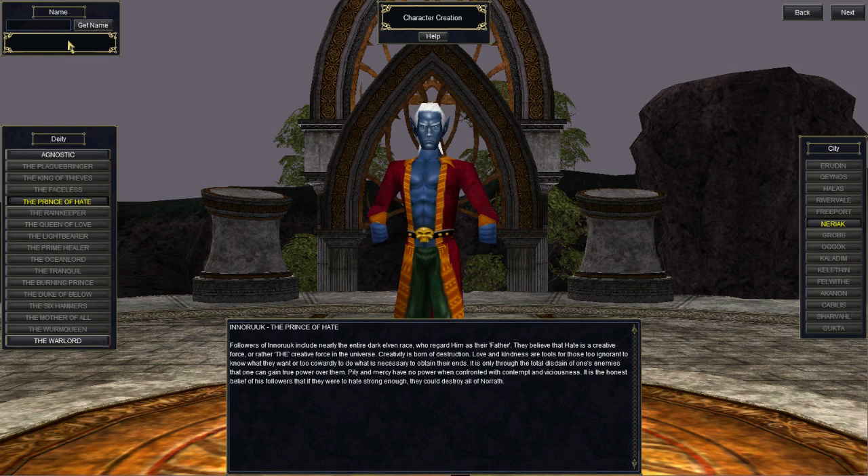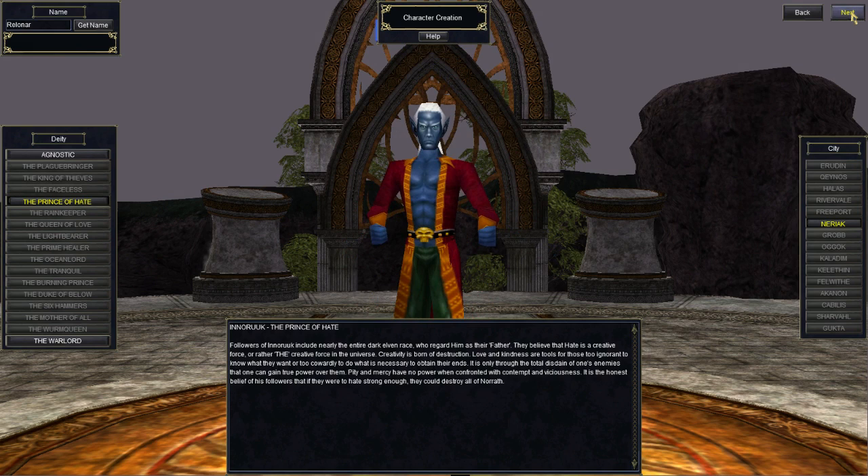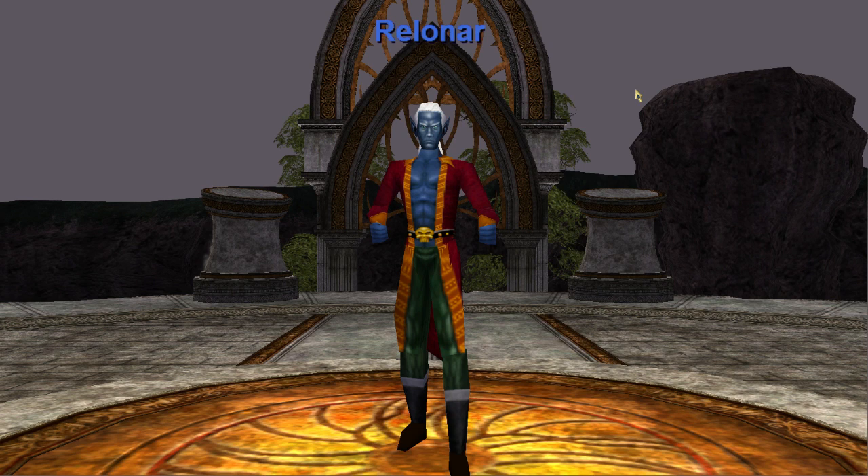Now it comes to naming. I tend to pick role-playing names and use a naming generator, like a Drow naming generator. Come up with a simple name — you don't want to be too complex or cute, and don't use strange characters, because in classic EverQuest you have to literally type out someone's name to contact them. Something like Relanar. So we are ready to begin. I submitted my character and my name has been accepted, which means no one else on the server picked this name.